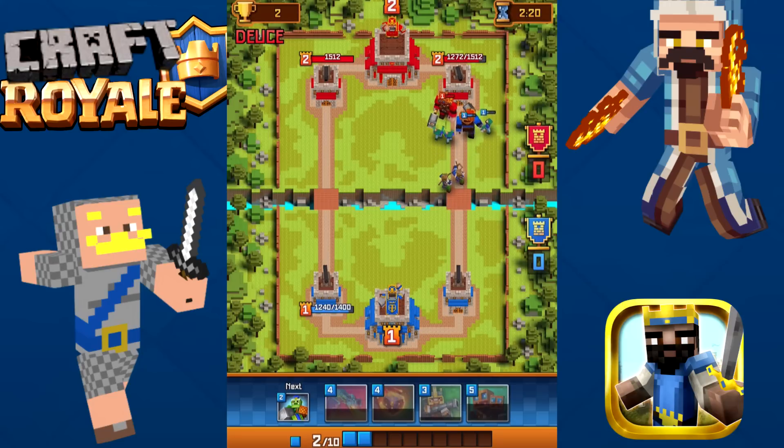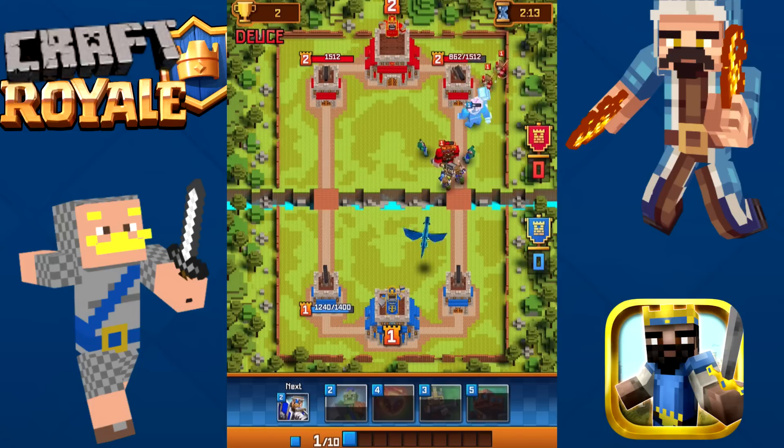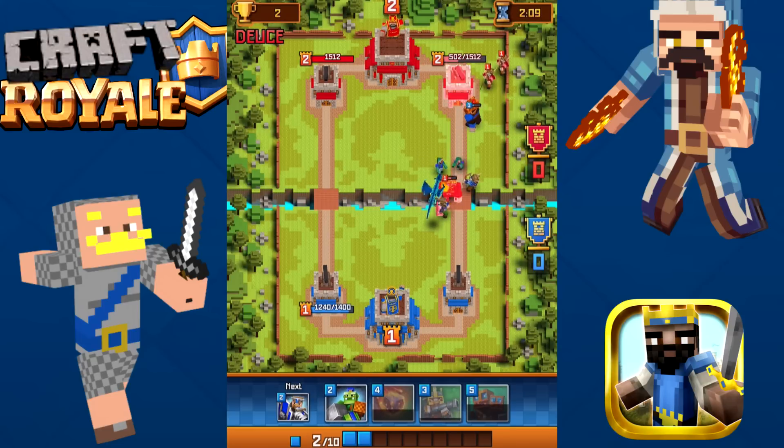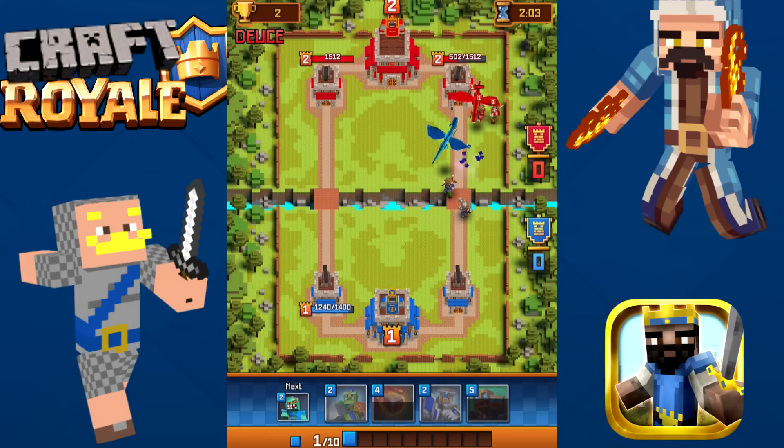He's playing a giant — he's not going to do any damage to us. Let's do the dragon. We're doing a lot of damage to him right now. We're going to have some stuff after we take out his Pumpkin Ogre.